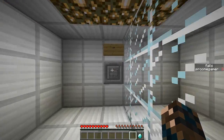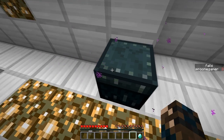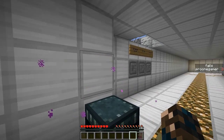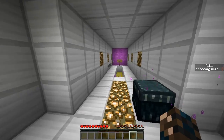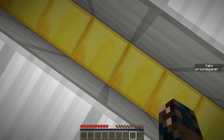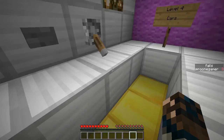Let's go through here. TP up, put the diamond in the chest. Save our spawn. What's this one called? Cars. Purple level — or pink? Is it pink or purple? I think it's purple. No, it's pink.